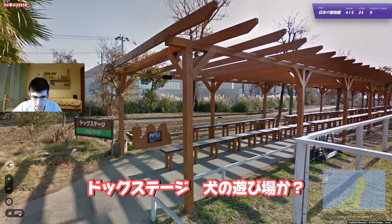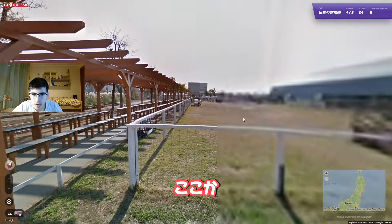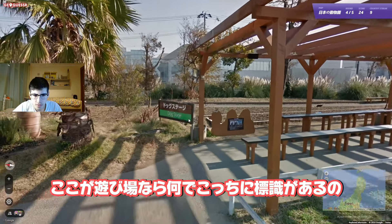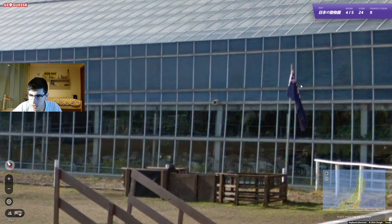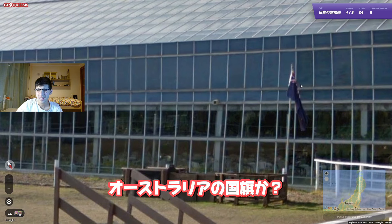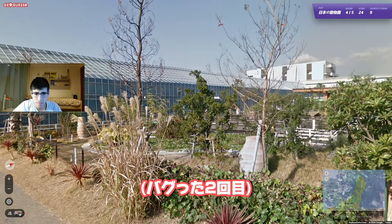There's a dog stage — is this a stage for dogs? Why is the sign on that side if the place for dogs is here? And — why is there an Australian flag? Why is there an Australian flag there? Okay, sure mate.